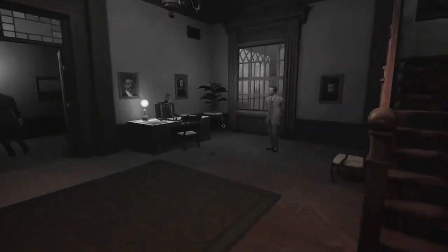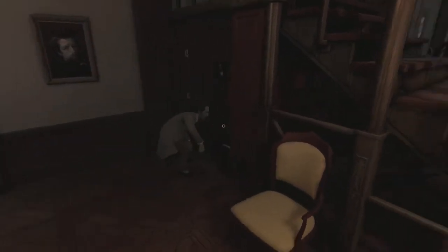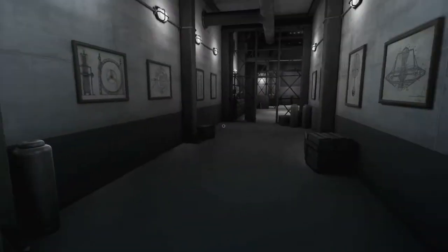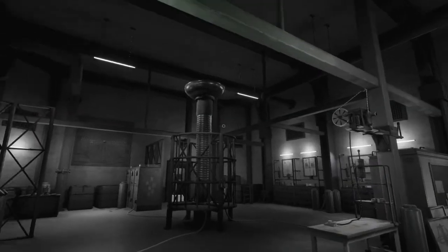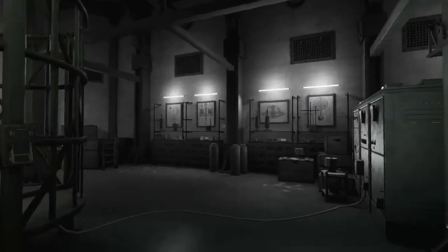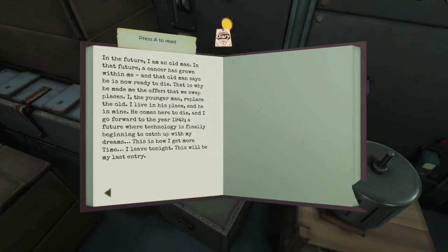The next couple of diaries are hidden behind story progression, so you want to skip ahead to chapter two. Fast forward until this guy gets the basement open, which is underneath the library staircase. Once he opens it, you have access to the secret lab. In here, look next to the Tesla coil — on this crate is going to be your next diary.